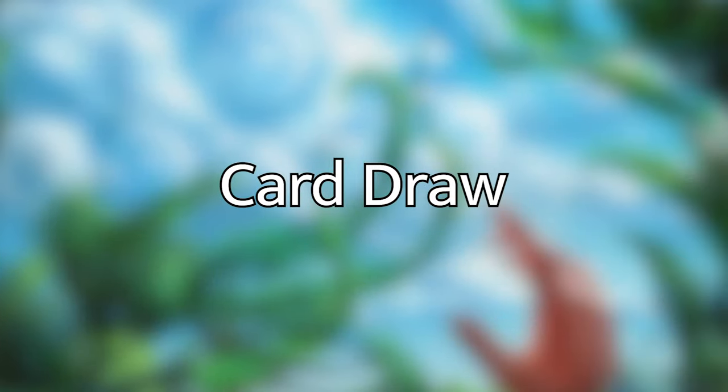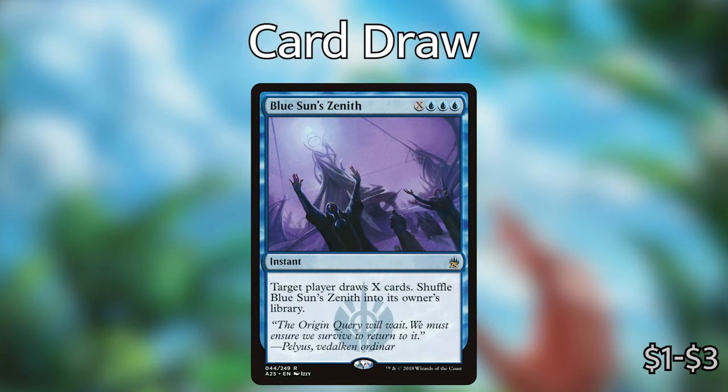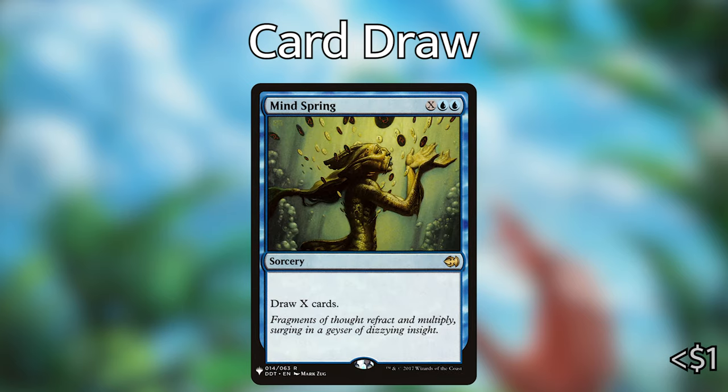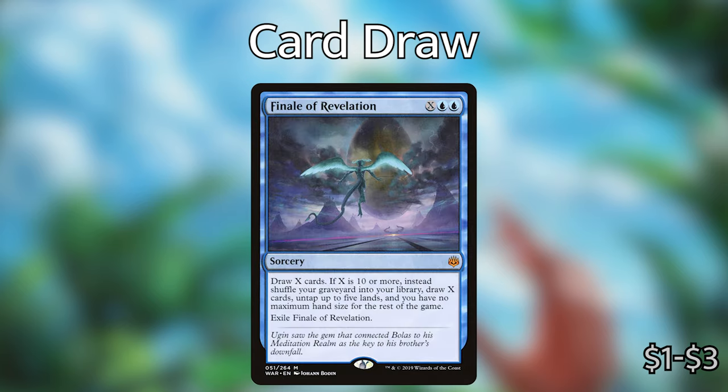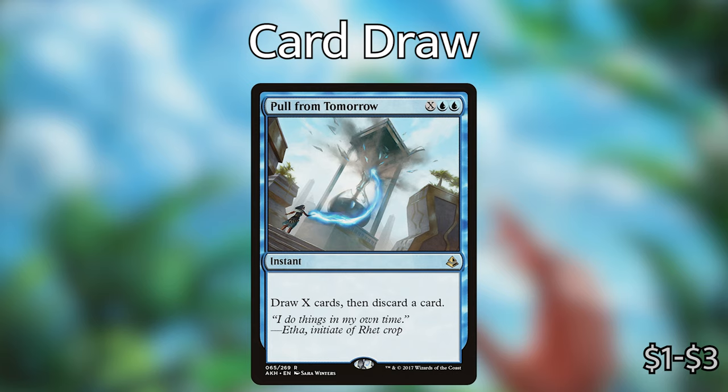Part two of our X spells is card draw. A lot of the cards in this deck have X in their mana cost because we want to be creating Hydras, so why not use all the X spells we can? Here are a couple of specific draw cards: Blue Sun's Zenith — blue blue blue X — target player draws X cards and you shuffle it back into your library. Mind Spring — blue blue X — just draw X cards. Stroke of Genius — two blue X — target player draws X cards. Finale of Revelation — blue blue X — draw X cards, and if X is 10 or more, instead shuffle your graveyard into your hand, draw X cards, untap up to five lands, and you have no maximum hand size for the rest of the game, then exile Finale of Revelation.